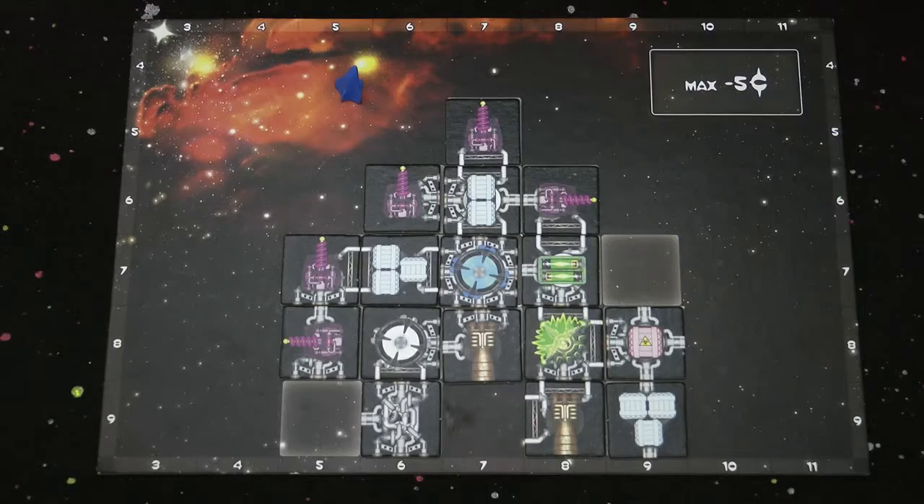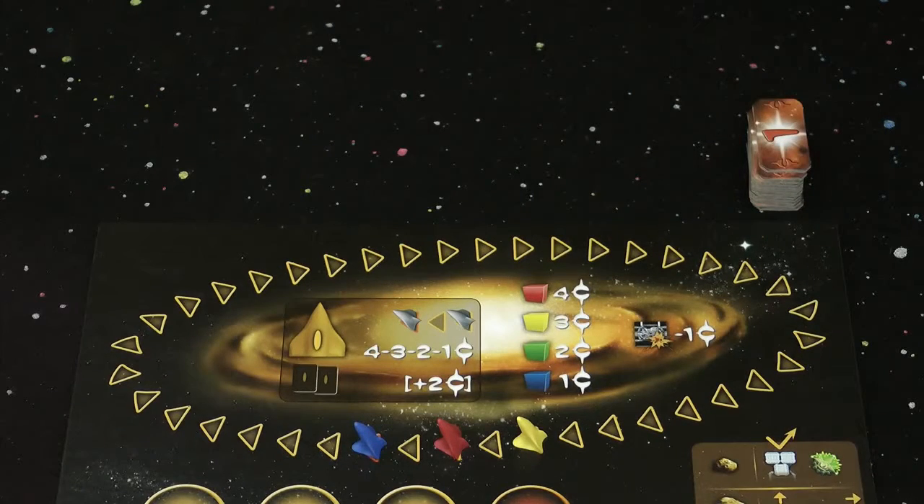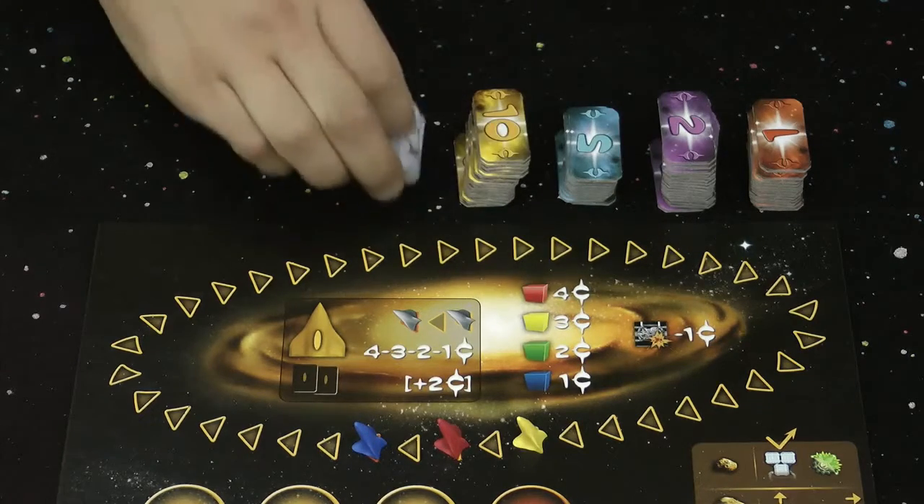For each of your cabins, take two of the grey figures which represent human spacemen and place them on the cabins. Also, on each battery component place either two or three green tokens depending on how many E-cells are depicted. Take the cosmic credits and place them nearby to form the bank. I recommend that you look at the bank from time to time during the game to anticipate how much money you're going to make.